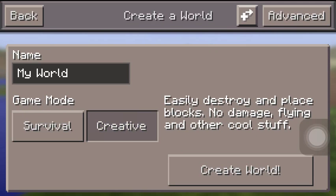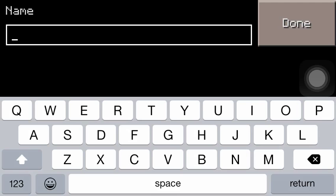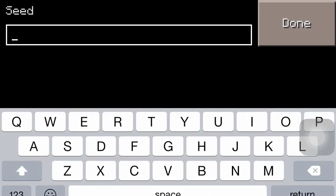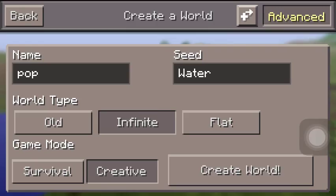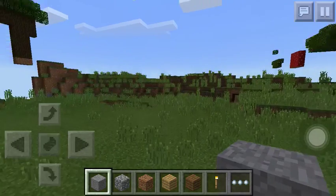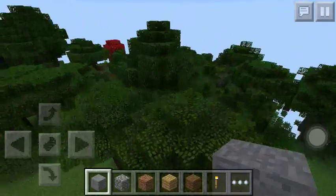I'll show you how to make the skyblock. Go into creative, name it whatever — I'll just name it 'pop' — and then put in 'water' for a seed because you want water. Then I'm just going to build the terrain while the world generates.